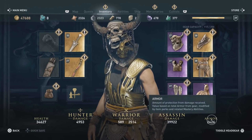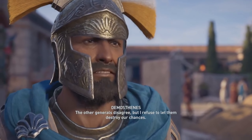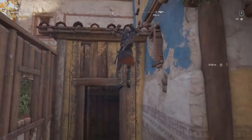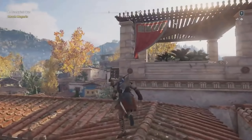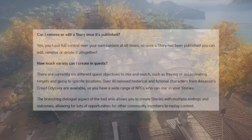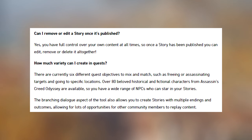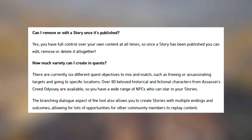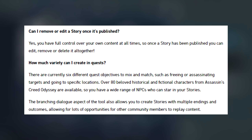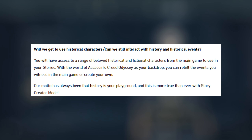I like how this system works, although some folks may be a little dissuaded by the fact that it involves going to the computer at times. But how much variety can you create in these quests? There are currently six different quest objectives to mix and match, such as freeing or assassinating targets and going to specific locations. Over 80 beloved historical and fictional characters from Assassin's Creed Odyssey are available to star in your stories. The branching dialogue aspect of the tool also allows you to create stories with multiple endings and outcomes, allowing for lots of opportunities for other community members to replay content.